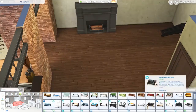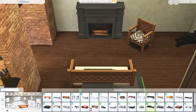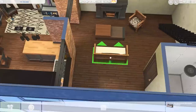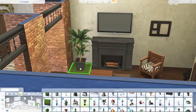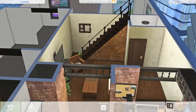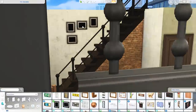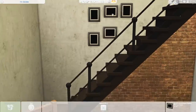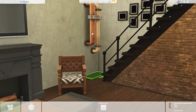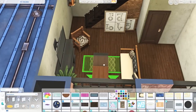I kind of struggled finding a couch — I ended up using one that came from the Caribbean-themed update. It wasn't my initial go-to for an industrial style, but it looks kind of funky and I feel like a sim living in this apartment would really appreciate the patterns and fun style. The new Moschino stuff pack furniture is a bit more sleek and modern, so I didn't think it suited the style I was going for.